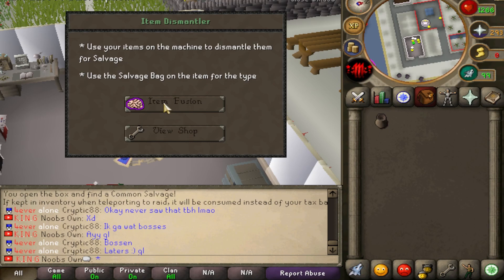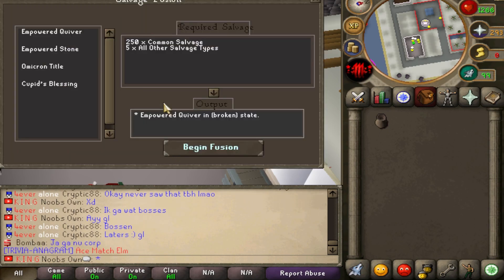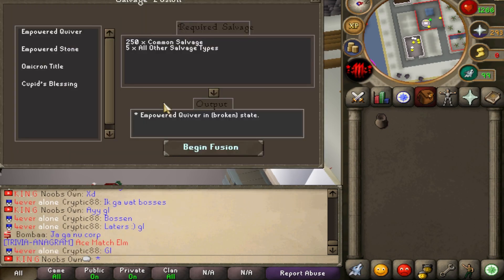Now the most important part — what can you actually do with the salvages? In item fusion, there are currently only four items, but more will be added in the future. For those four items, if you have 250 common salvages and five of all other salvage types, you'll be able to get yourself an empowered quiver. It will be in a broken state, so you still have to repair it after that.